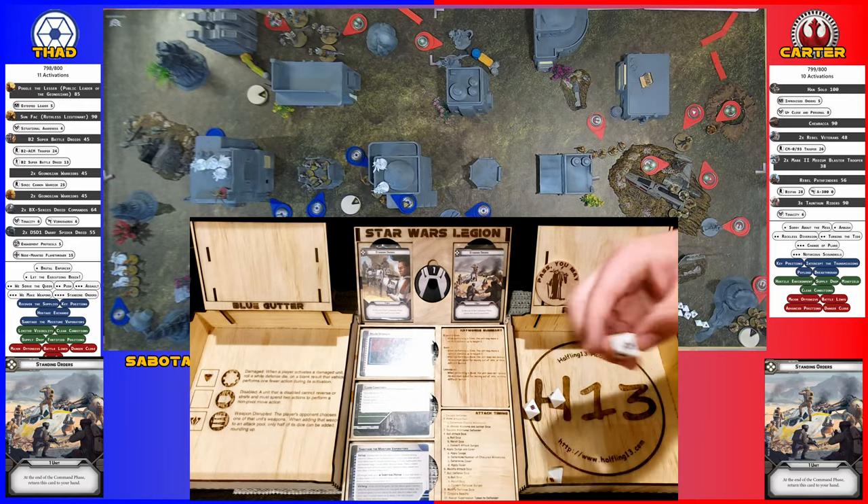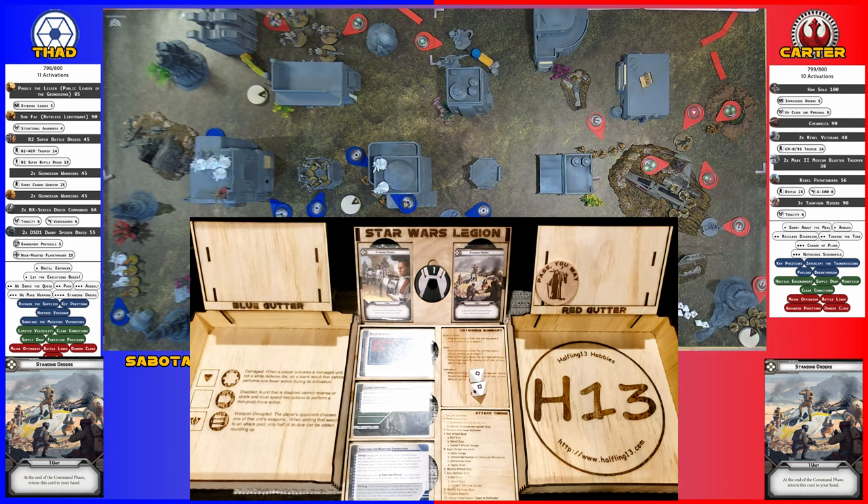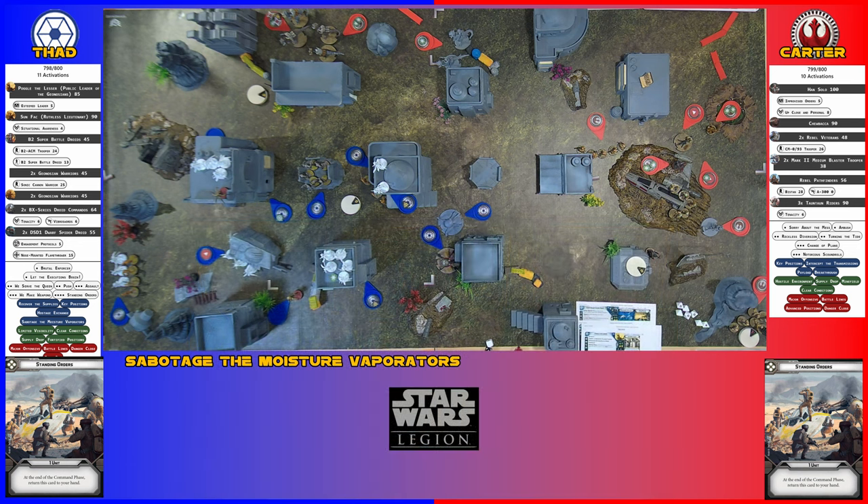Crit 2 - so 2 crits. Are they red or white saves? It is white. 2 crits, 2 hits, 2 damage. They have 6 health so they're not at the break yet - the break is at 4.